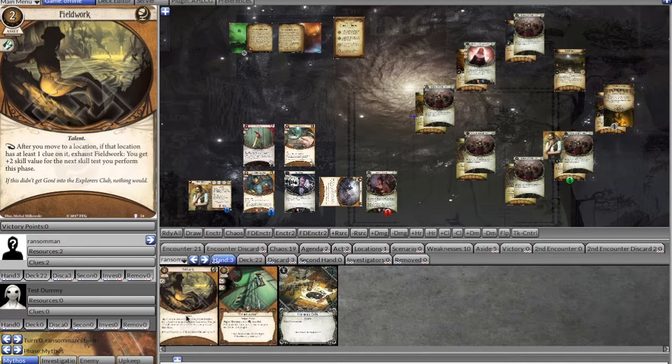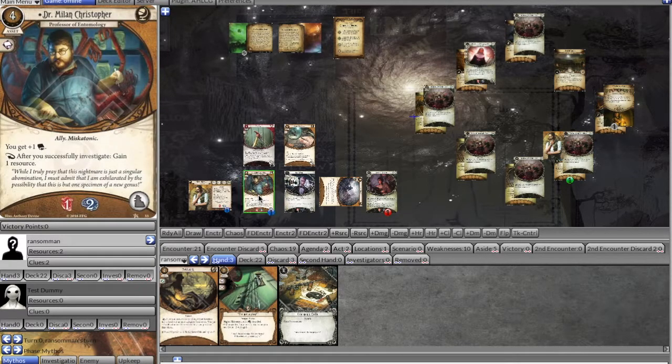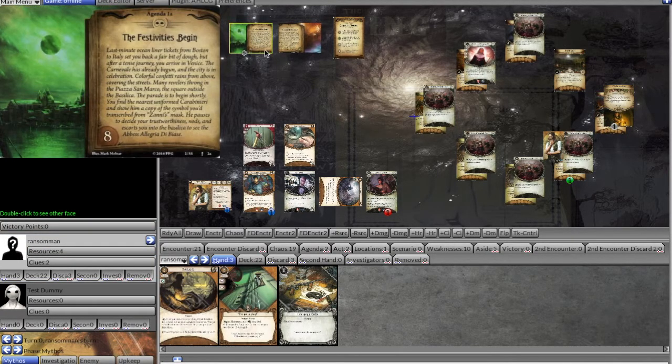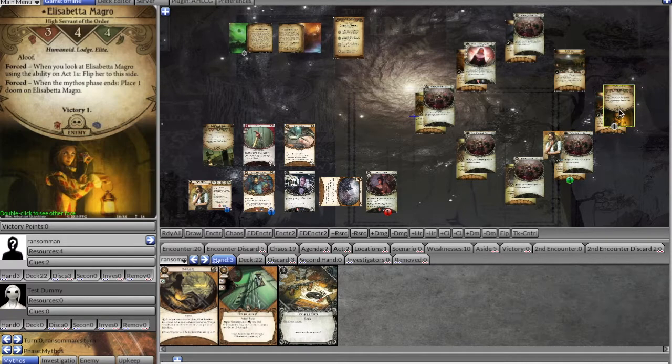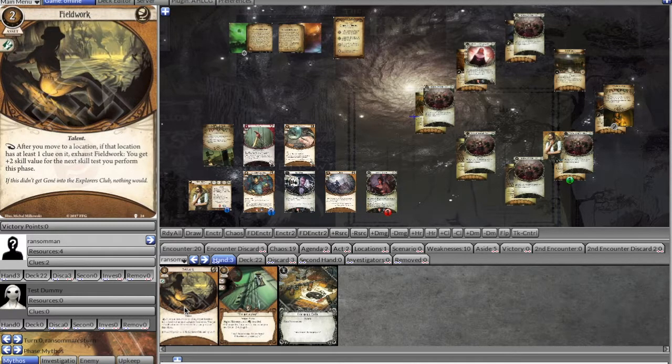In upkeep we draw Fieldwork — it gives plus two skill value after moving into a location with a clue, which could synergize with Pathfinder's mobility. For the mythos phase we get another Writhing Appendage, add doom to Elizabetta, putting us at eight doom for next turn. We need to deal with the Writhing Appendage — it has two health, so we need to stop and chop it away.